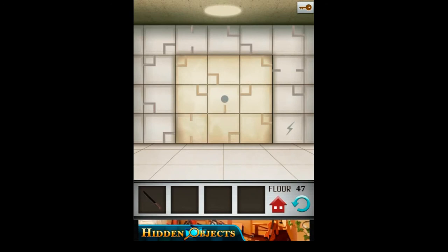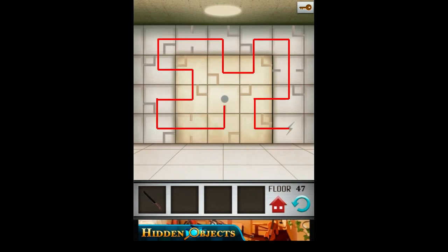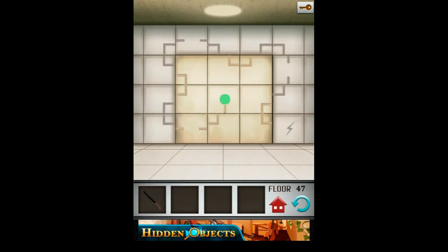On the 47th level you should make the path from the hole to the lightning symbol. Let's start with the lightning symbol.